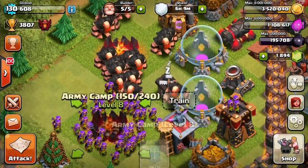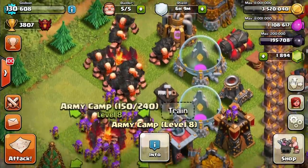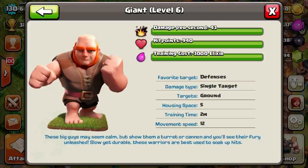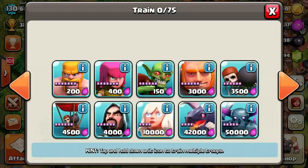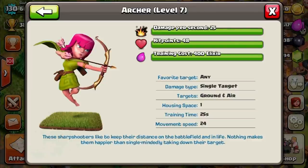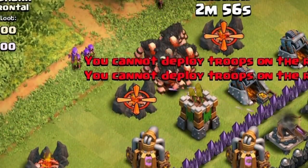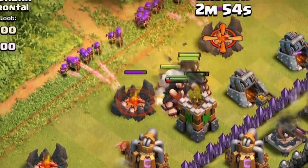Coming in at number five is the Garchar. Now I know what you're saying — Giants are really expensive. That is true, Giants do take up five army camp spaces and they cost about 3,000 elixir when maxed. However, this video is also for farmers that are up in Crystal League and higher cup ranges, so I'm going to be covering both low level and high level players.